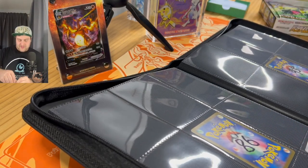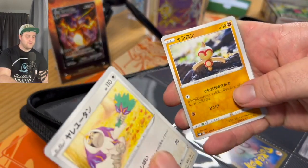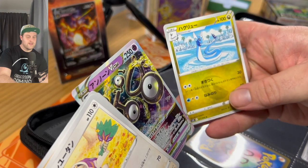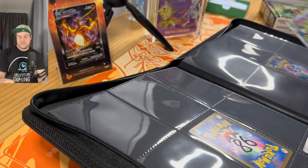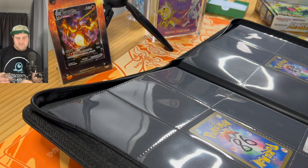Hopefully we can pull some big hitters tonight like that Lugia alternate art, because that would be hella cool. In the next pack we've got an Unknown V-Star — very handy pull — and a Dragonair behind that. With Vs or better I'm going to sleeve them, just because it makes them stay nice and neat and tidy inside the binder. I've picked up these mint fit sleeves from Palms Off Gaming, the same company I got the binder from — they make a very nice product.